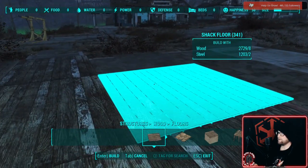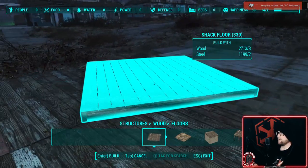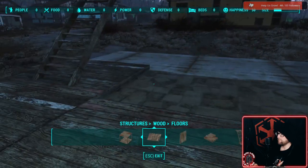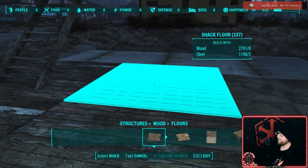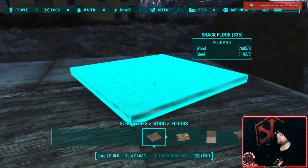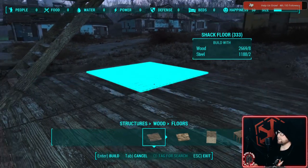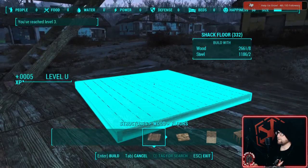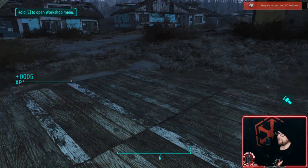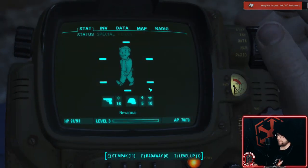We'll need a staircase at some point right about there, because they want to get up to the second floor. I like a second floor — that's where they all spend the night sleeping. I placed that one wrong — hang on — and we gained a level! See, that's all you do to gain a level: just build stuff.